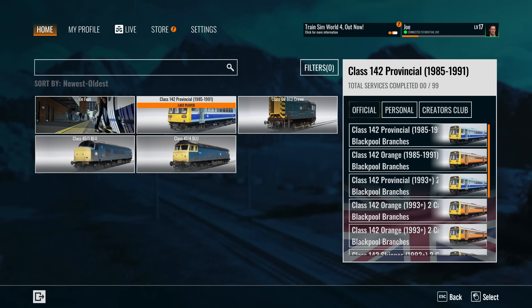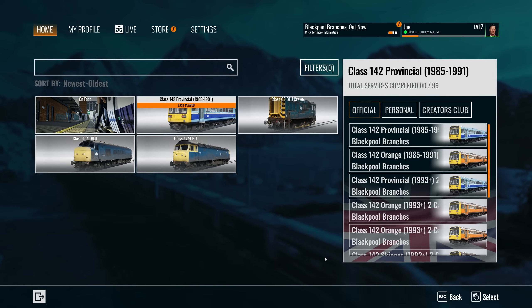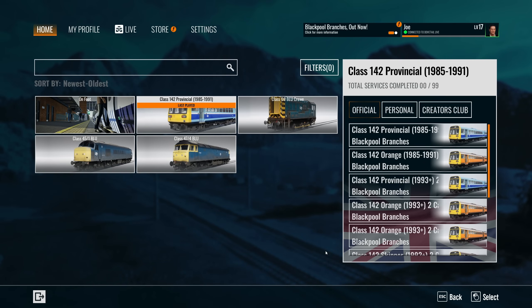Hello everybody, it's Joe here. Welcome back to another episode of Train Sim World. Today we're going to be back on the Blackpool route add-on, which is going to see us drive a Class 142 pacer again. In the last episode I did criticise the sounds of the pacer, saying that it didn't sound like the Cummins engine with the Voith gearbox.